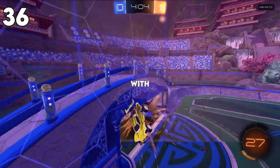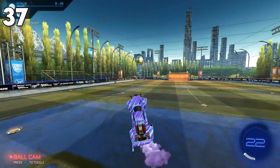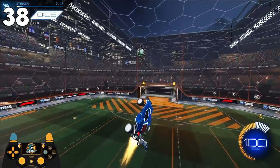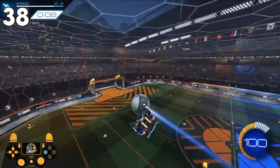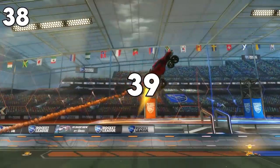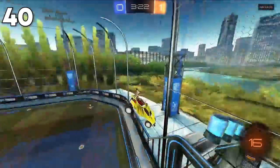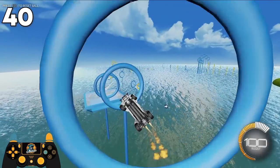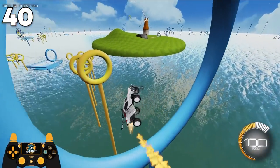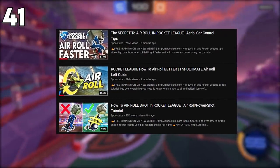If you have the option between jumping and flipping or just double jumping, always opt for the version with the flip because it adds extra power to your shot. Hold down jump — you can reach a ball above the net and still have enough time to flip into it. Always boost through your shots. Air roll is quickly becoming a mandatory part of high-level gameplay because it adds another dimension to aerial car control. Without air roll you can only pitch, pivot, or steer one at a time, but with air roll you can change both the direction your car is traveling and the direction it is facing. This is why learning directional air roll is so important.